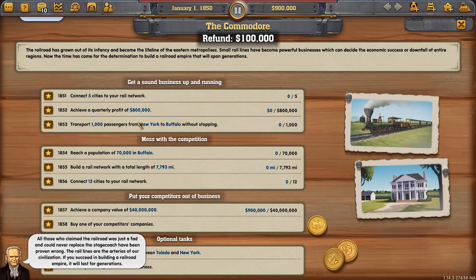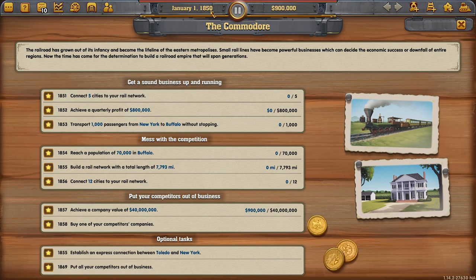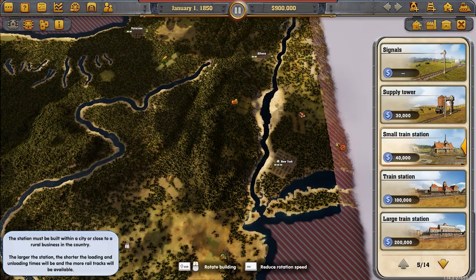We have until 1853 to get the green tick mark, but to get the golden tick mark we need to do it by the end of 1851 — that's two years, 24 months. The Engineer is useful here because by putting the maintenance buildings in straight away you avoid breakdowns due to bad condition, and those breakdowns can be absolutely killer. They'll clog everything up and could be the difference between hitting the target or not.